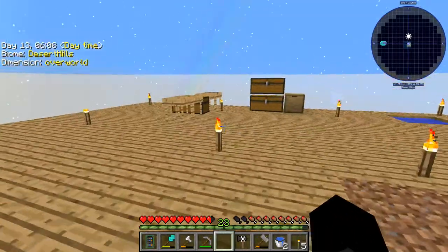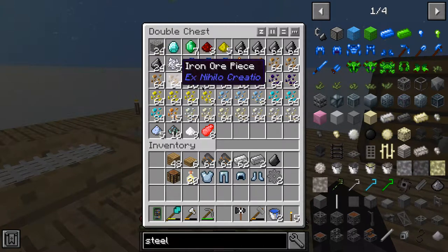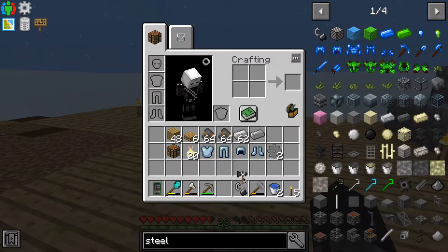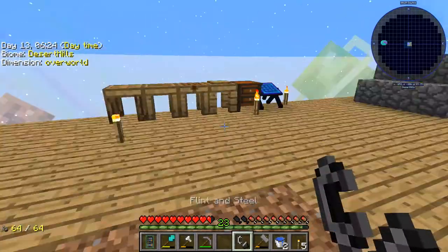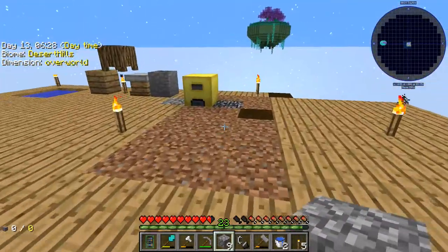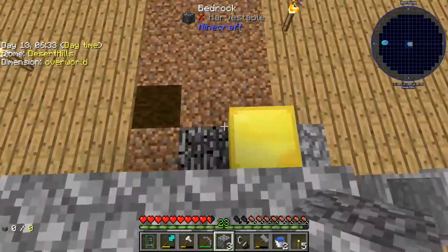Okay so I've got some steel and we should now - I threw away my flint, didn't I. Let me get some more flint. So now we should be able to make ourselves a flint and steel, literally. And now if I just get a bit of stone here I can surround this so it doesn't catch on fire.